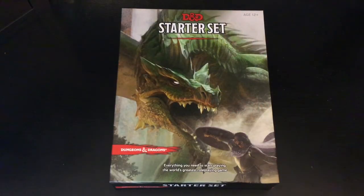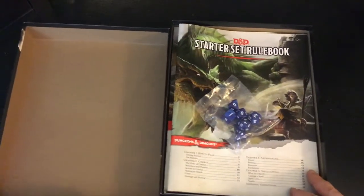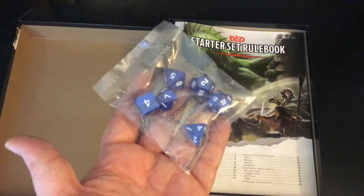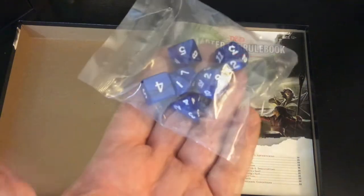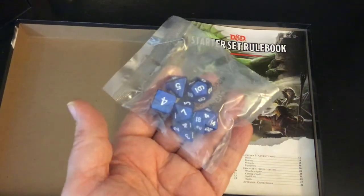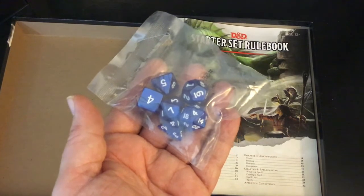Let's open it up and see exactly what you get. Inside, you get a set of polyhedral dice. If you're doing the PDF download from the Wizards of the Coast website, polyhedral dice won't be included. But with the starter set you do get a decent set. They're not completely opaque — sort of blue with a swirl, actually pretty good-looking, kind of marbled, with really high contrast: dark blue and white so you can see them quickly. It includes one of each die — a six die set.